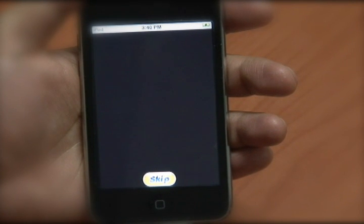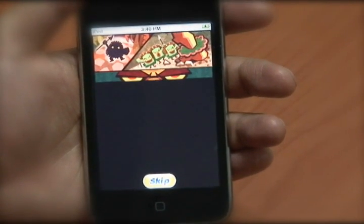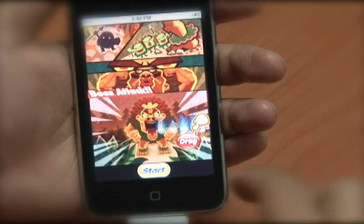These animations will show up for each boss. This is the second boss, and in this animation at the bottom, as you can see, the boss will shoot out fire and you need to drag your finger across the fire to extinguish it.